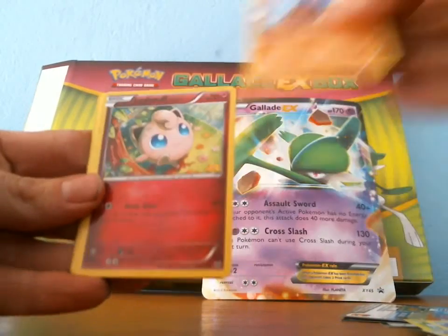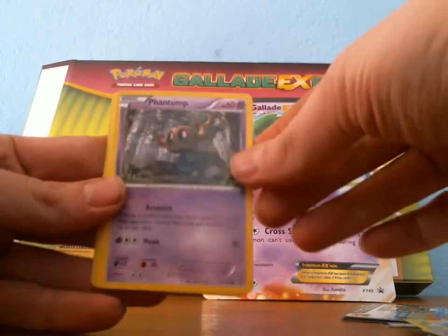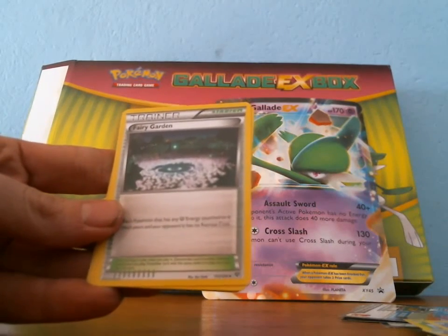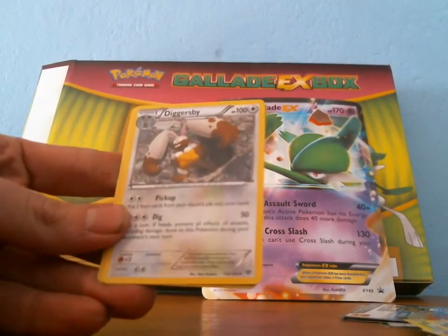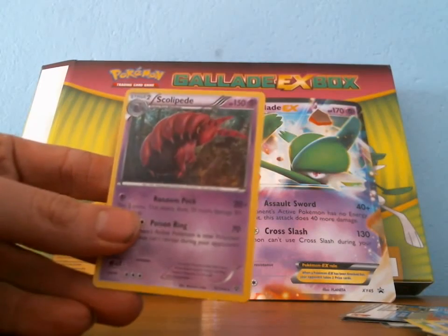I got a Diglett, a Jigglypuff, a Shellder, Fantomp, a Metal Energy — I might need that one, I'll have to double check. I got a Fairy Garden, Kakuna which oddly enough I need, a Digger's V, Reverse Electrode, and a Scolipede.